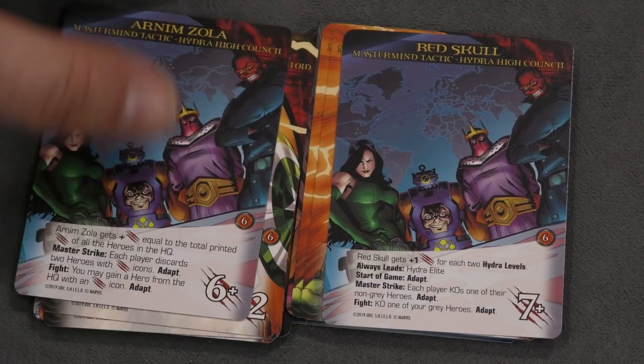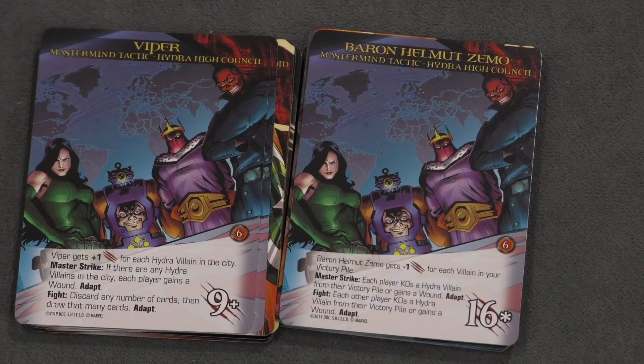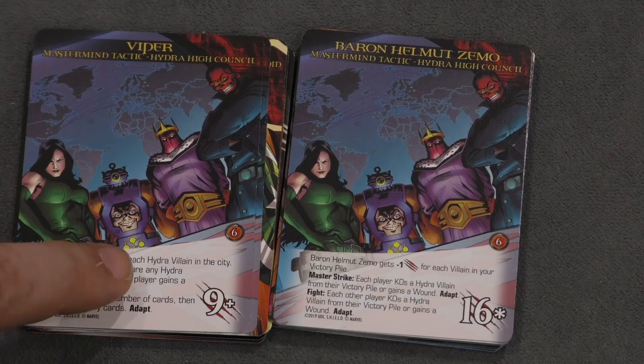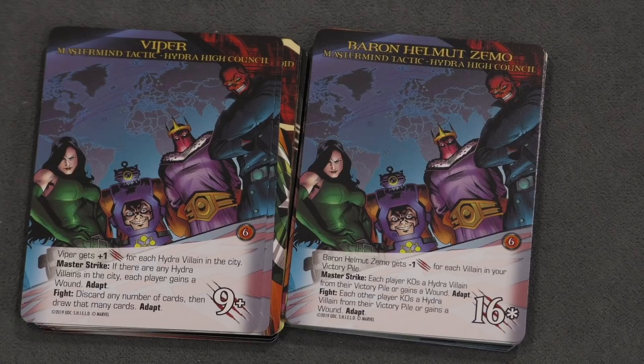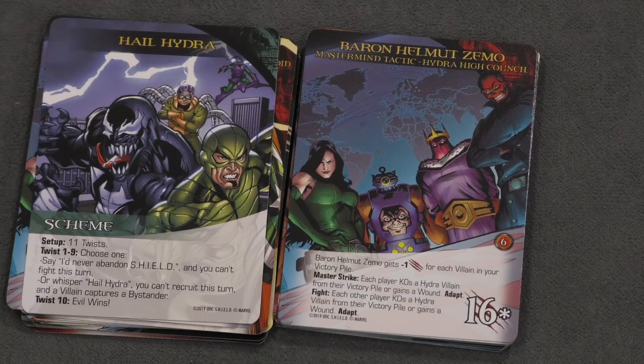Very similarly, there is the Hydra High Council mastermind, which works the same way. You have Red Skull, Arnim Zola, Viper, and Baron Zemo. Each can adapt and you'll be fighting a specific one at any given time. For example, one is strength 16 but has minus one for each villain in a player's victory pile, another is nine, and Viper is plus one for each Hydra villain in the city. I really like these masterminds — you're fighting something different all the time. It's like a group, and I hope to see more of these because it's a nice way to represent villain groups.